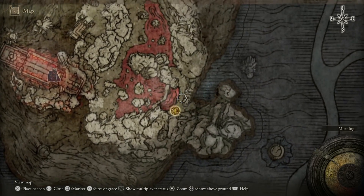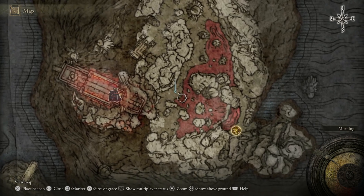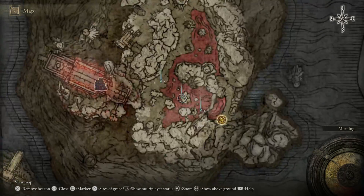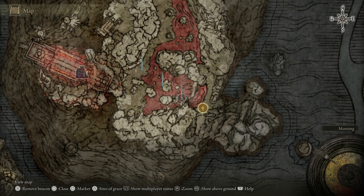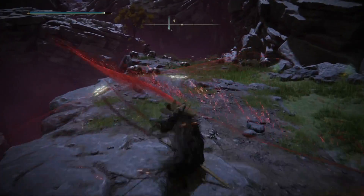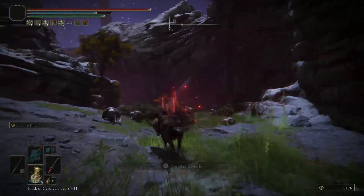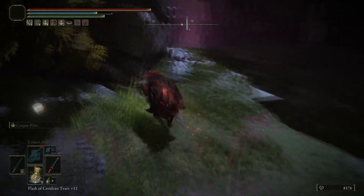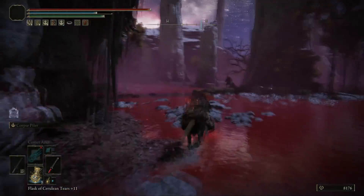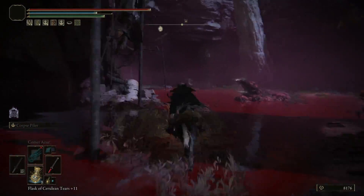We're going to head over to the area where the main rune farms are — the link will be in the description — and we are going to head to three locations on the map. These three locations are going to have three blood fingers. They are a little bit tedious mainly because of the location they are in, and you will find there are some ginormous birds around as well. So make sure you tread carefully, tread quietly, and take out the birds in between taking out the blood fingers.